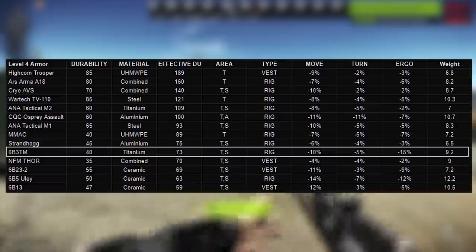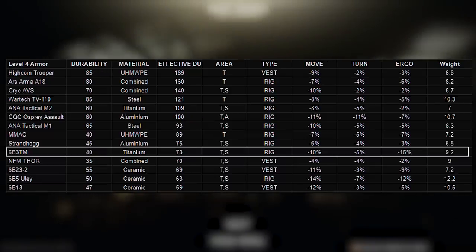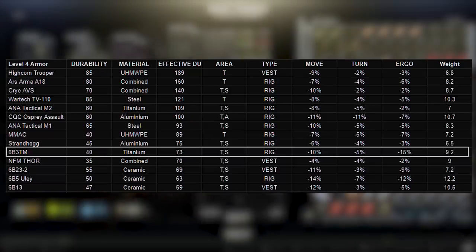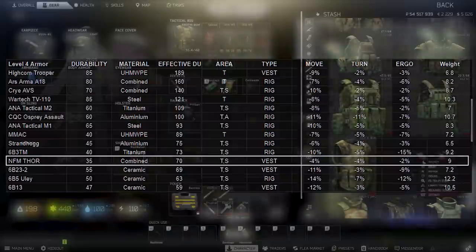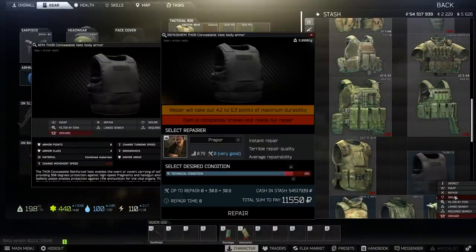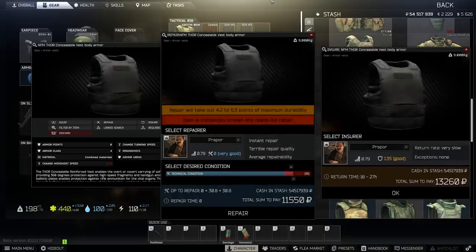As we can see from the table, the 6B3TM's durability is not amazing but also not the worst — definitely on the lower end. For 10 to 15k more you can get nearly 50% extra durability from the M2 rig, and you don't suffer the minus 15% ergo penalty either, since the M2 is only 2%. The NFM4 is available at Ragman 3 for 57k or around 65k from the flea. It costs 12k to repair and 13k to insure. It's a vest so you need a separate rig, but protection-wise it's very similar to the 6B3TM with lower debuffs. If this were Ragman 2 it would be more of a contender — at Ragman 3, not so much.